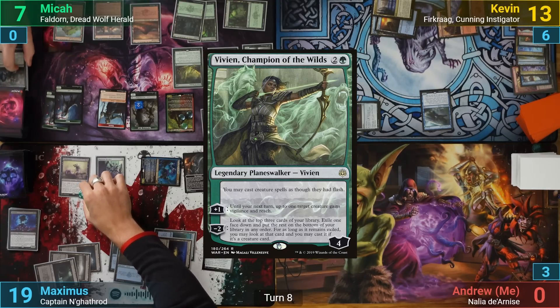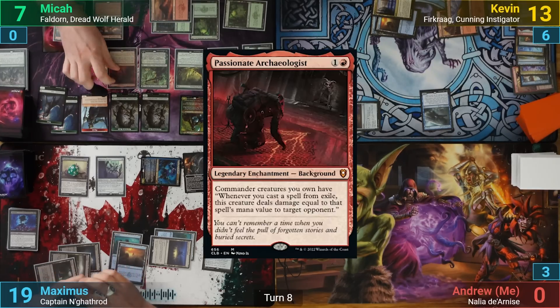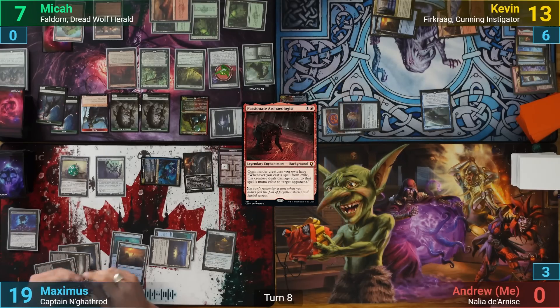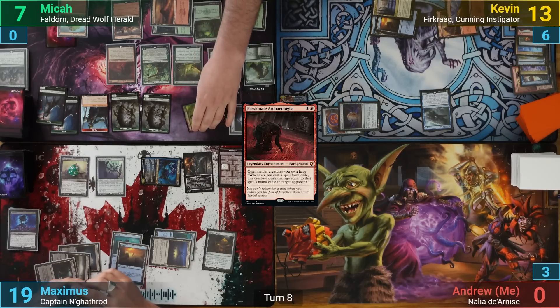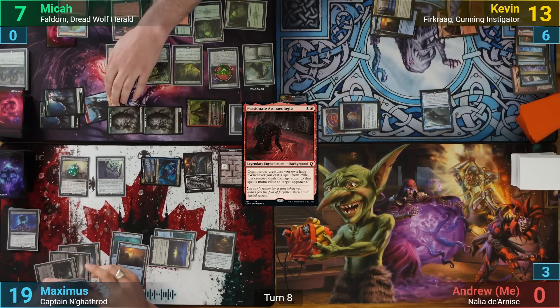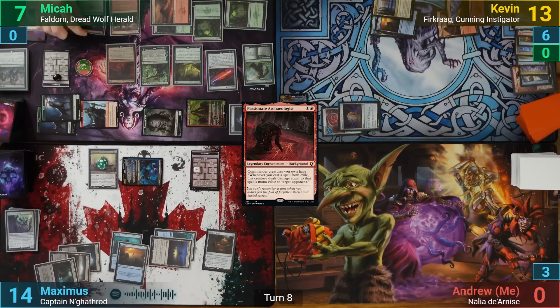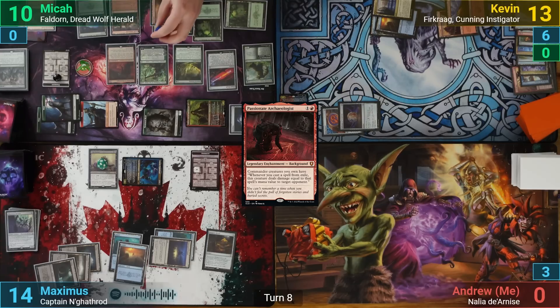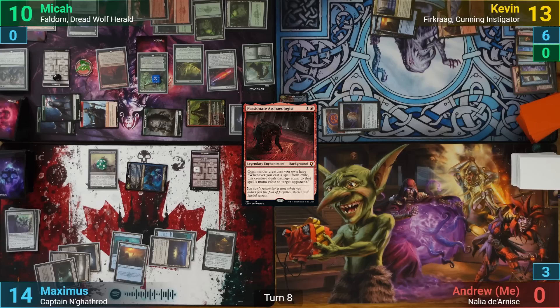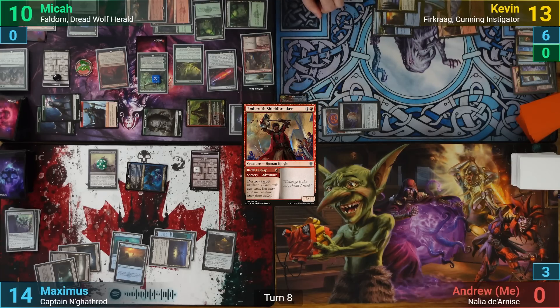Mika draws and plays Vivien, Champion of the Wilds in his main phase. He gets a trigger from the Bounty and adds 3 +1/+1 counters to his commander. He then casts Passionate Archaeologist — another non-creature spell — adding more counters to Faldorn. Moving to combat, he goes at Kevin with Faldorn and the rest at Maximus. Kevin blocks with his Whale and Maximus blocks what he can but still takes 5. Mika plays a land and gains 3 life from the Bounty. He then upticks Vivien, exiling a card face down, and adventures with an Embrus Shieldbreaker, casting Battle Display to destroy the Dragon Horde. Maximus floats a red mana with it.